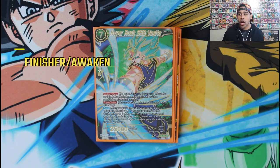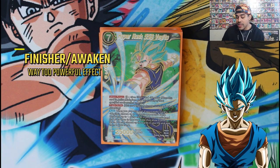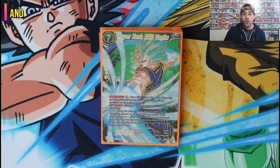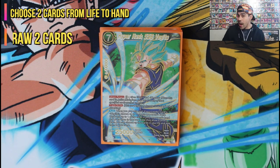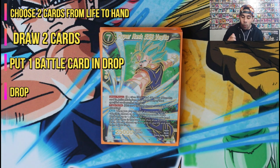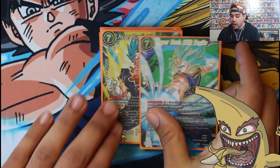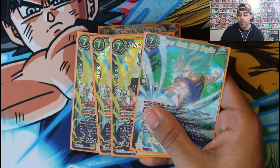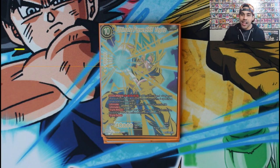The Vegeto you want to evolve into is Hyper Rush SSB Vegeto — a special rare. This guy is absolutely bananas. Triple strike. When he comes into play via union fusion you choose two cards from your life to add to your hand, draw two cards, take one of your opponent's battle cards and one card from their hand and drop them. He's a triple strike monster. This is the target you want in the drop area to evolve into off your Lightning Speed Vegeto.